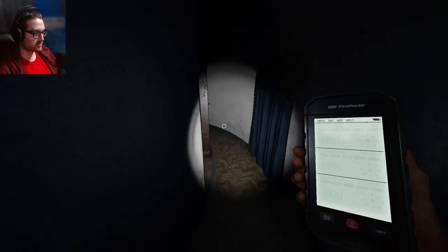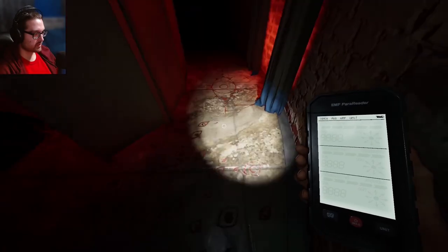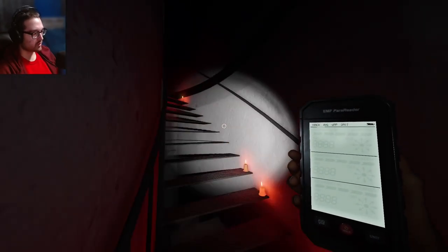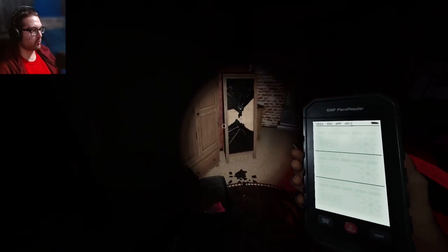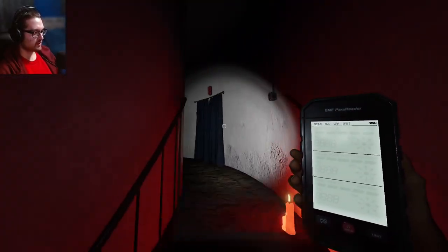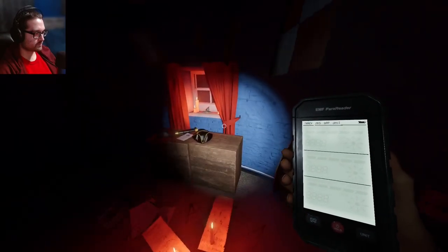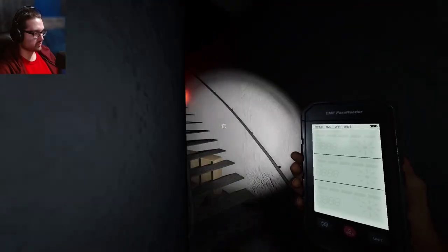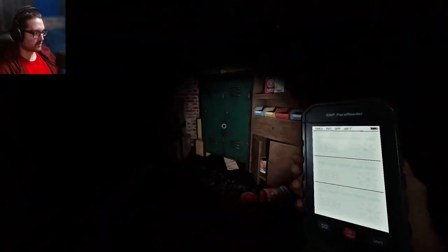I bet it was up here - also this damn door. Oh yeah okay, it was up here - I told you I heard something! Maybe this isn't going to be too bad of a Point Hope game. There's the clock and we have the mirror in the room that the ghost is in. Let's drain all my sanity by going up the floors at Point Hope but I want to get the other moon totems and also look for a hiding spot. I'm either going to have to run all the way back down to the bathroom in the entrance or run up here. There should only be like three or four totems per game I'd think.